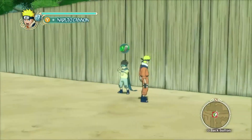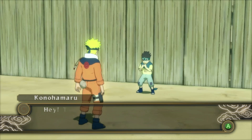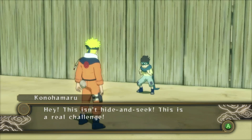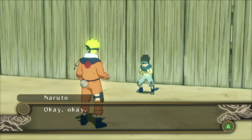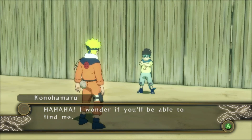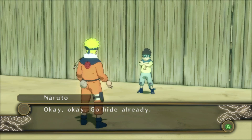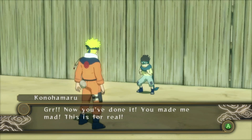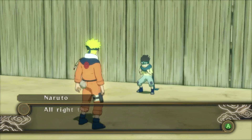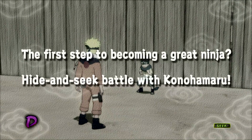There you are, Konohamaru. He asked me to come all this way for a game of hide and seek. Hey, this isn't hide and seek — this is a real challenge. All I have to do is look for you, right? I wonder if you'll be able to find me. When I hide, I become one with nature. Okay, go ahead already. Now you've done it — you made me mad. This is for real.